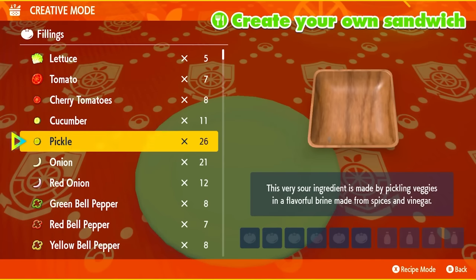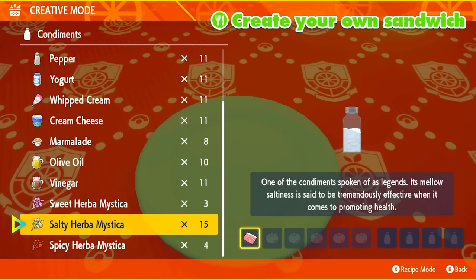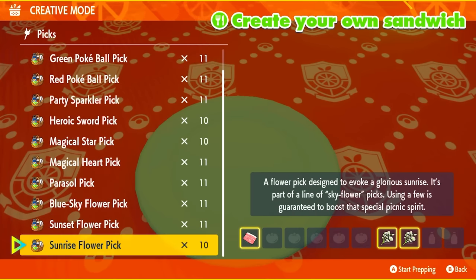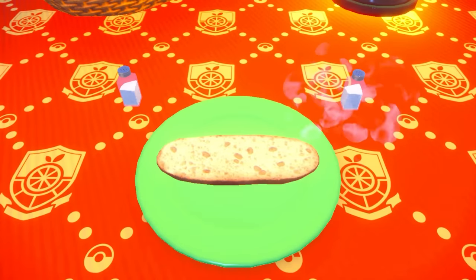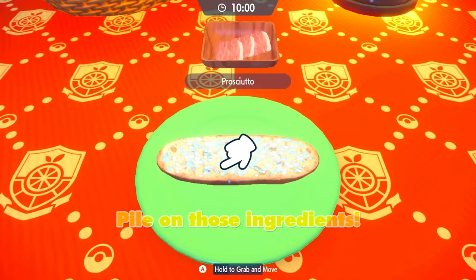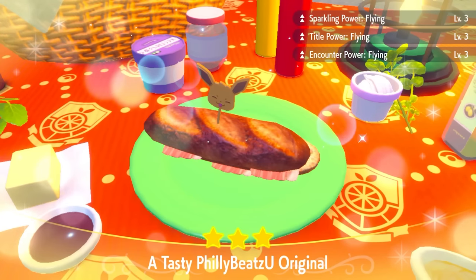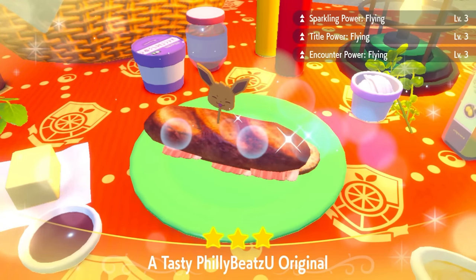For this sandwich, we're going to go back to our lovely salty recipe. Grab one prosciutto and then hit salty — two salties. Someone in the comments, please put the recipe that doesn't require salties. That'll give us Sparkling Power Flying Level 3, Tidal Power Level 3, and Encounter Power Flying Level 3.